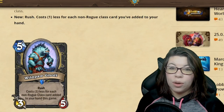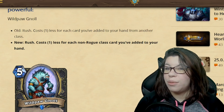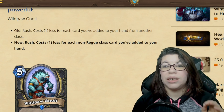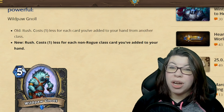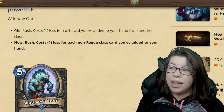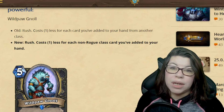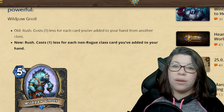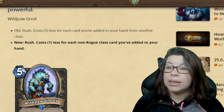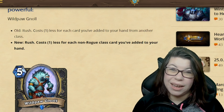The Wildpaw Gnoll for Rogue is no longer going to count cards that you've added to your hand from another class. It will only count each non-Rogue class card you've added to your hand. So this is actually a huge change. This means that using Maestra to disguise your class will no longer take effect, because the Rogue cards you're drawing from your deck will not be counted for the discount of the Gnoll.